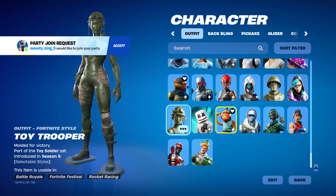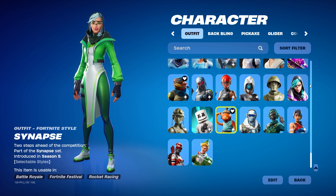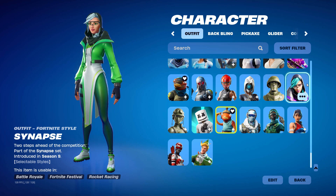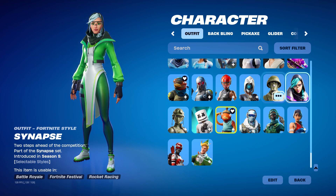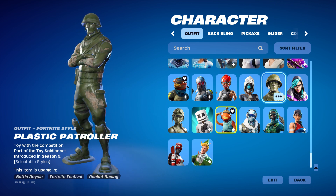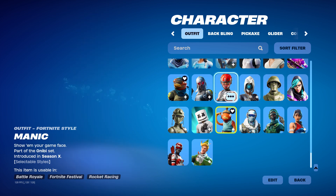And then here is Toy Trooper. And then we got Snipes — I don't know how to pronounce this name. I bought it because I thought it would be sweaty, but it never turned out to be. I got Plastic Patroller. Focus is a really nice sweat skin. And we got Manic.